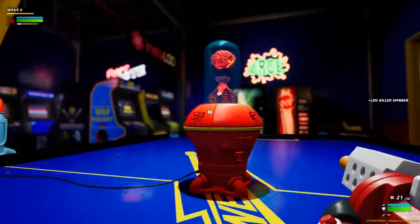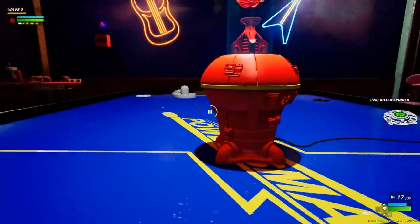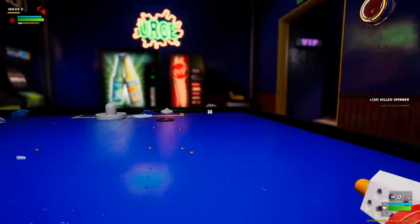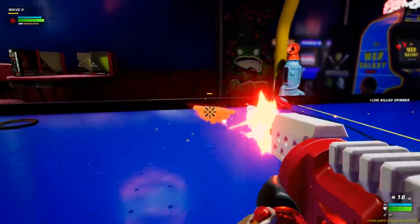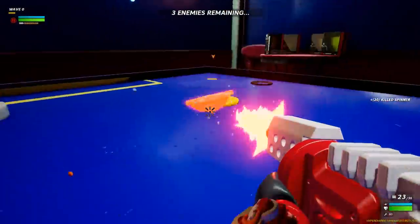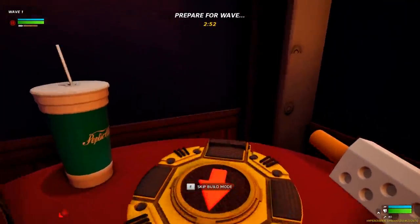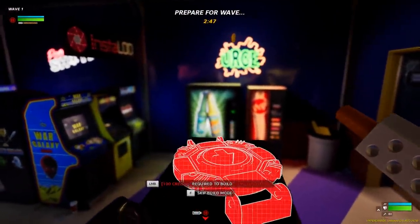Handling them one at a time, no big deal. Holding strong, base is untouched. Base got tapped a little but there's a battery in there replenishing the shields. The wave is about halfway over - Beyblades are super easy, they can't even drive right. And just like that, easy as she goes, we have done the first wave.